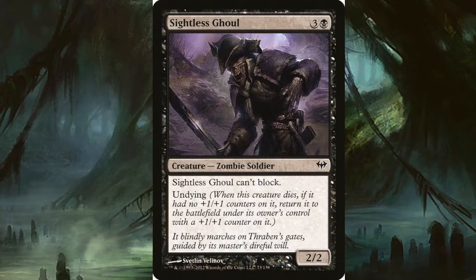Sightless Ghoul costs three and a black. It's a 2/2 zombie soldier and it can't block, but it does have undying, so you can just send it into the red zone and it doesn't matter if it gets through or not.